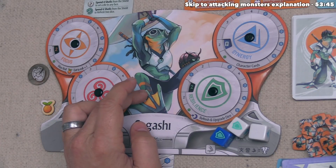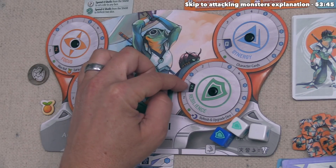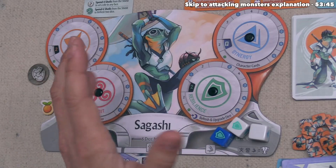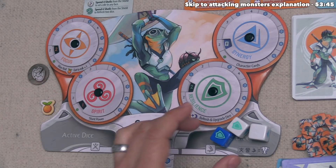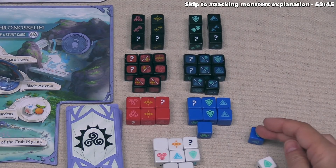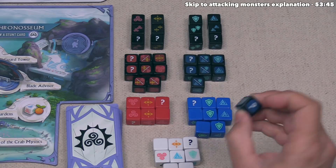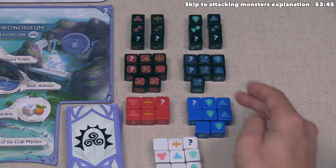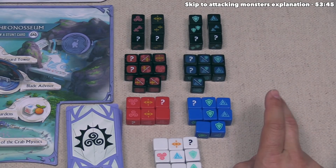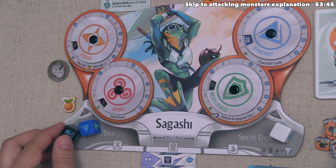Moving on with the end of round phase, we all simultaneously refresh and upgrade our dice. We can refresh a number of dice equal to our resilience level, and every refreshed die becomes upgraded to the next better type. You can also target a die already in your active pool to upgrade it without refreshing. We have resilience two, so we refresh our two spent dice: the blue initiate die upgrades to a blue elite die (no blanks, a couple question marks and two synergy/resilience faces). The novice die can become blue or red initiate — since we want to attack monsters and both are more susceptible to blue dice damage, we take a blue initiate.